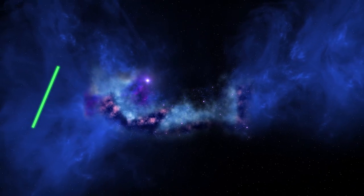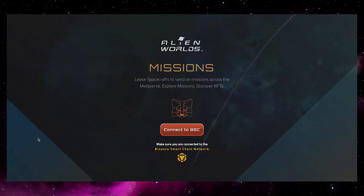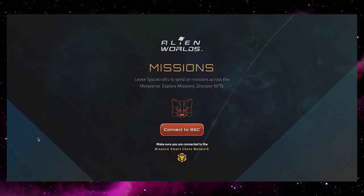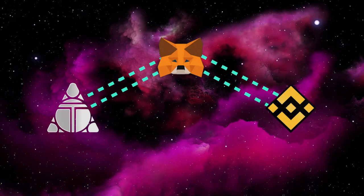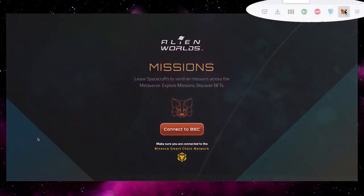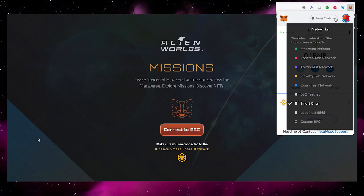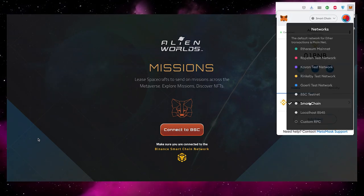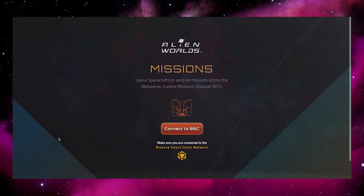To join a mission, first go to missions.alienworlds.io where you will find the missions landing page, asking you to connect to MetaMask. MetaMask enables you to connect your mission to the Binance Smart Chain. In order to enter you will need to have MetaMask installed in your browser, have it set to the Binance Smart Chain network, and have BNB in your wallet so you can pay the transaction or gas fees when staking your Trillium and claiming your rewards.